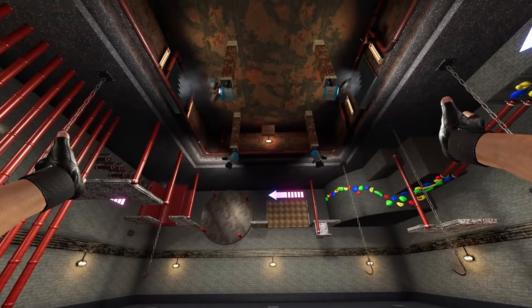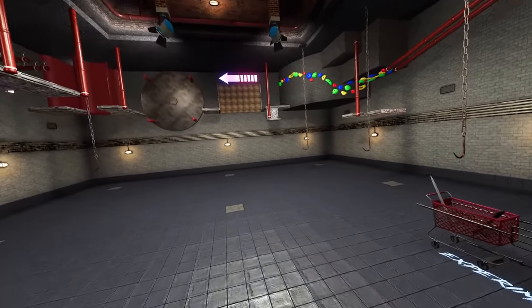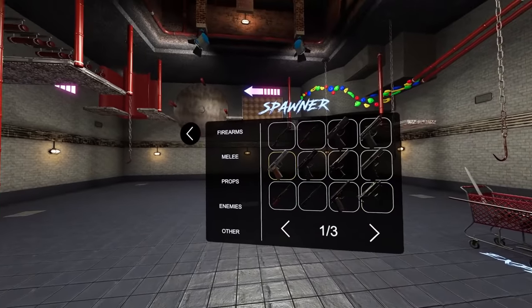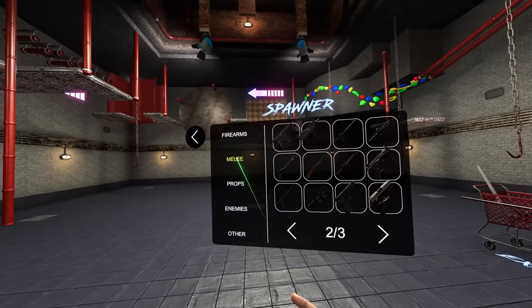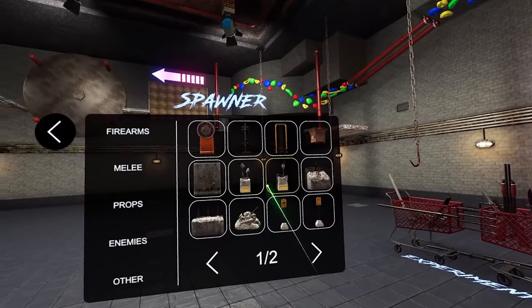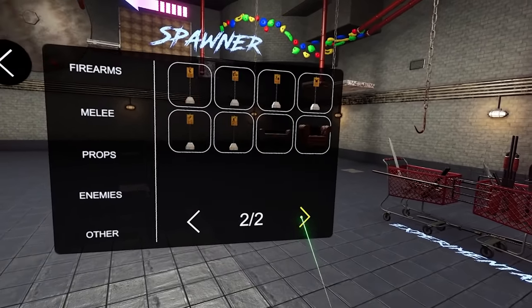Welcome back to Hard Bullet. Some new updates have come out, so now we can do this. There's a spawn tool right here. Look at this — we can have access to all the weapons, the props, enemies, and all of this stuff right here, which I'll probably use a little bit later.